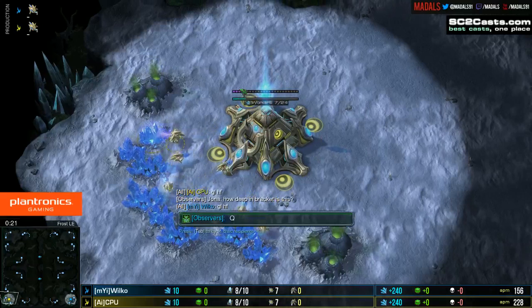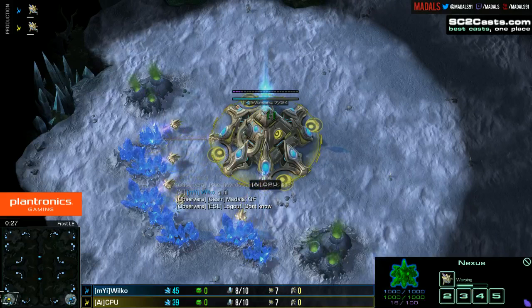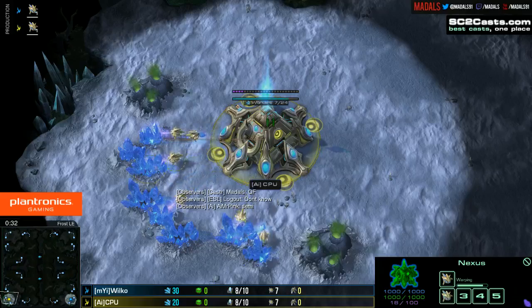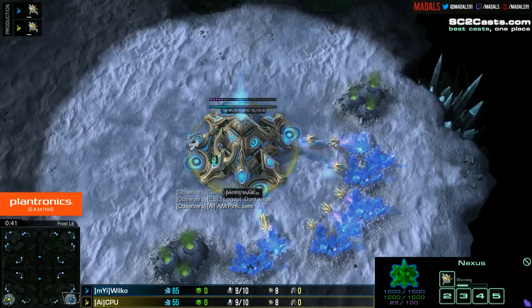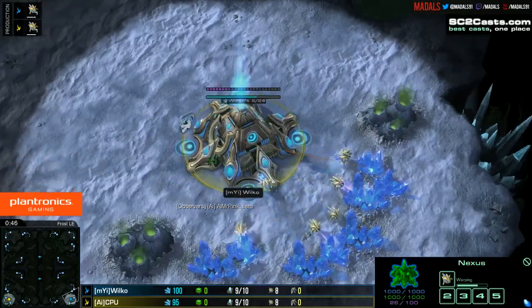Spawning down in the bottom left hand position of Frost, representing Alien Invasion, it is CPU. And his opponent down in the bottom right, representing My Insanity, the TL Protoss, it's Wilco.